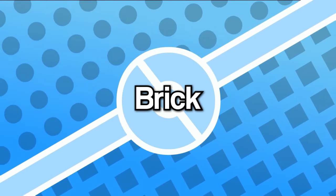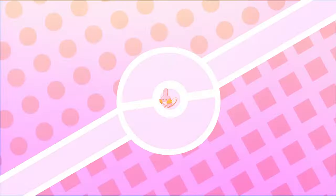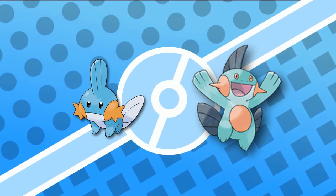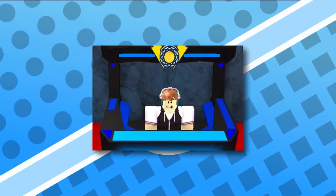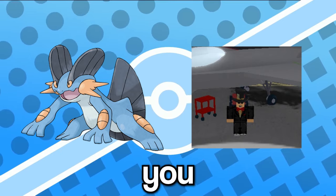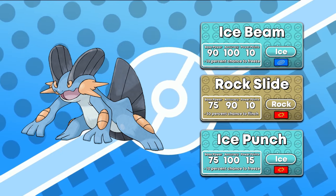The best starter in Pokemon Brick Bronze is Mudkip. Mudkip might be a little rocky at the start, but if you evolve Mudkip into Marshtomp before you fight Chad, it's game over. Marshtomp learns Mud Shot as soon as you evolve it, which destroys Chad's team and Sebastian's team. Swampert stands a really good chance against Steven if you teach it Ice Beam, Rock Slide, or Ice Punch at the move tutor.